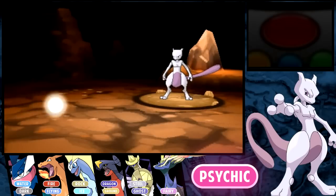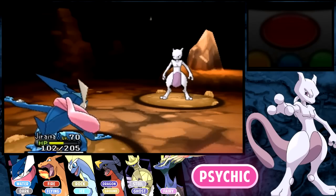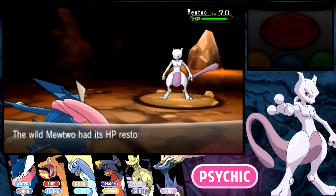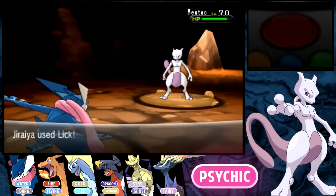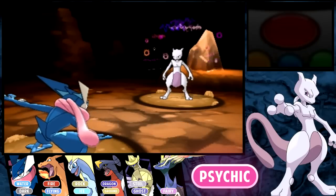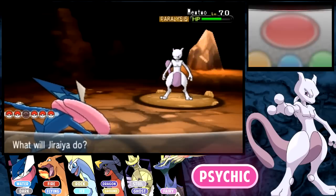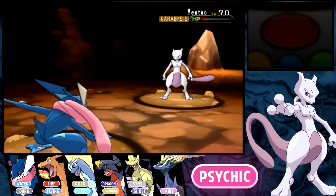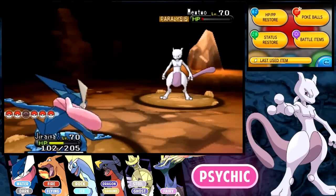Spiritomb or Sableye are the best choices because they are immune to all of Mewtwo's attacks. You should also try getting a Pokemon with Heal Block. Basically, you just need a Pokemon that can afflict a status condition — I really like paralyzing because it doesn't go away. And you need a Pokemon with False Swipe or something that can get him down to 1 HP. You should also try stopping him from healing, because he is so annoying with those Recovers.